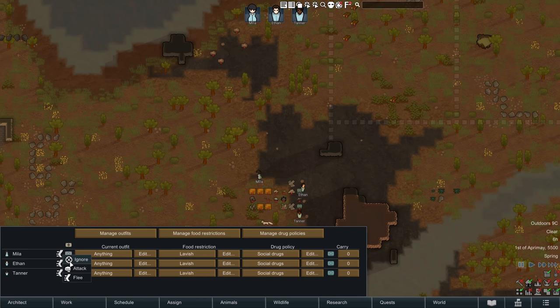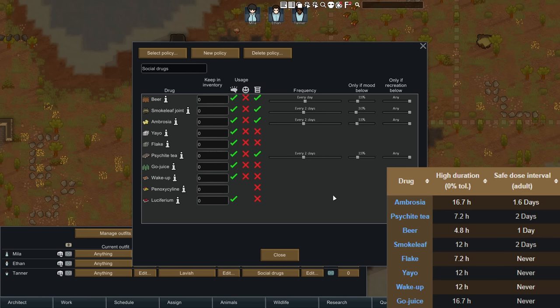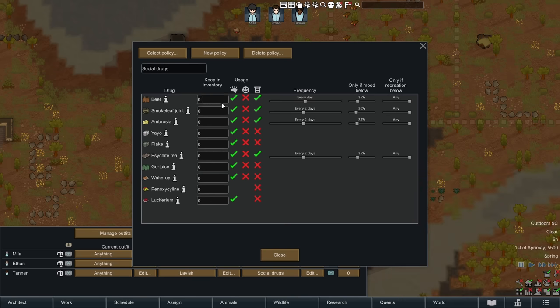Under assignments, we want to change everyone to Attack if they do get attacked. We're also going to change drug restrictions immediately — get rid of recreational usage. You don't want them using smokeleaf or beer for recreation. The safe drugs to take without causing immediate addiction include beer and smokeleaf, while flake, yayo, wake-up, and go-juice can all cause addiction with even a single dose. The other safer ones can give mood bonuses.